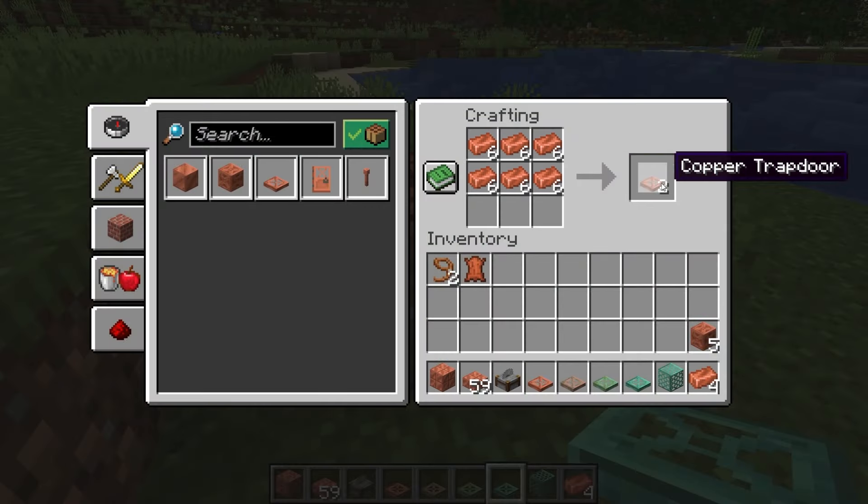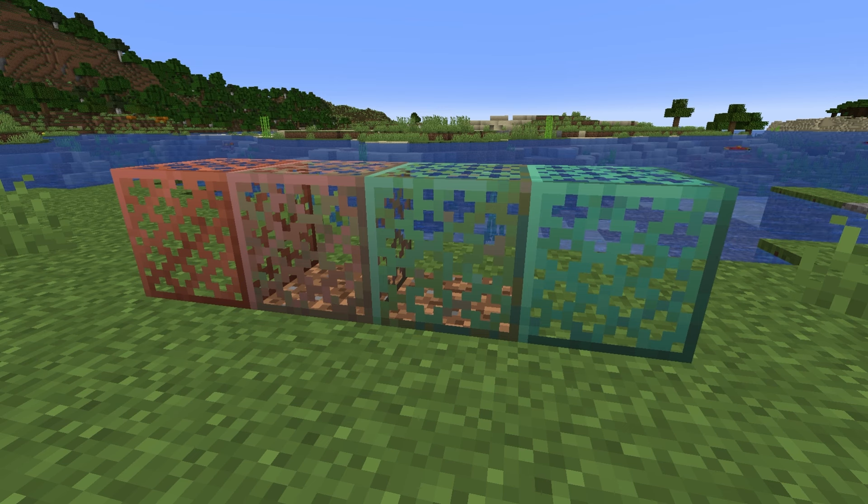I think this is a great new addition in the game, as it gives you a decorative block that acts like a glass block but looks completely different. Plus, they have different colors depending on the oxidation.